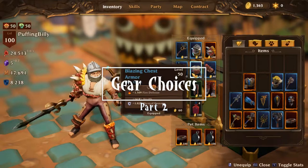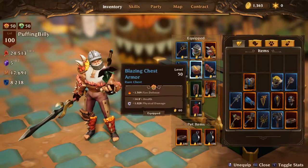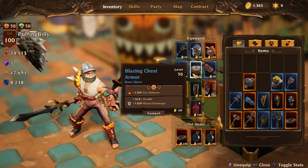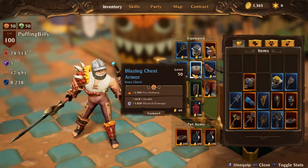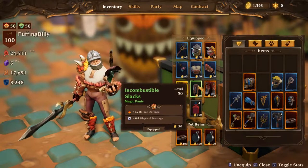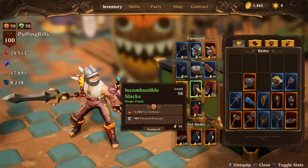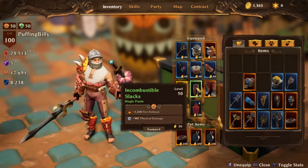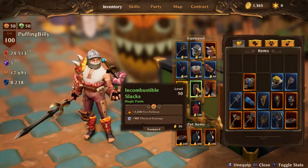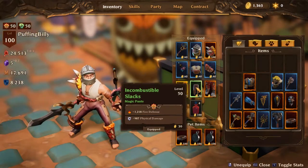For the gear choices, as most of my builds focus around doing max DPS rather than being defensive builds, I'd suggest — as usual — Chest Armor with Physical Damage Bonus. If you can get extra HP with that, that's fine. On the Leg Armor, again try to get the Flat Physical Damage Bonus. Keep it leveled up if you can — find something within your level range. I usually keep my Physical Damage gear until I find a replacement for it.